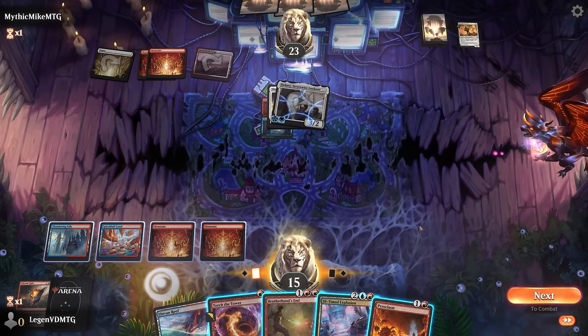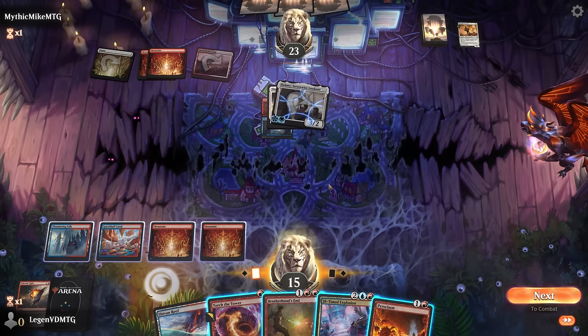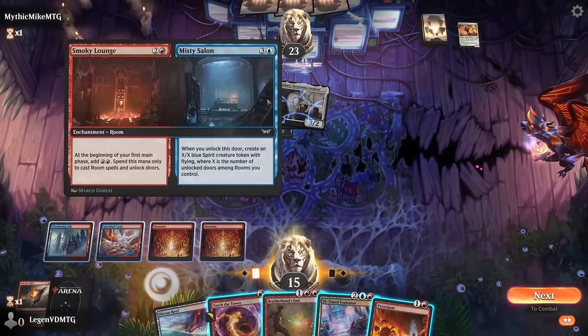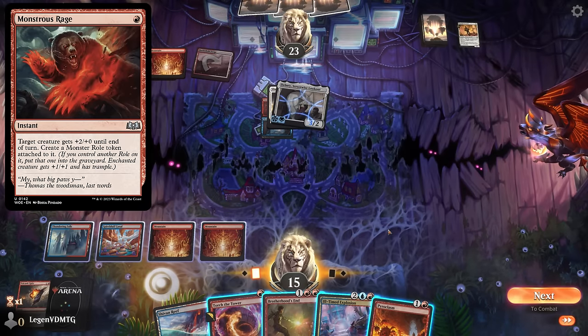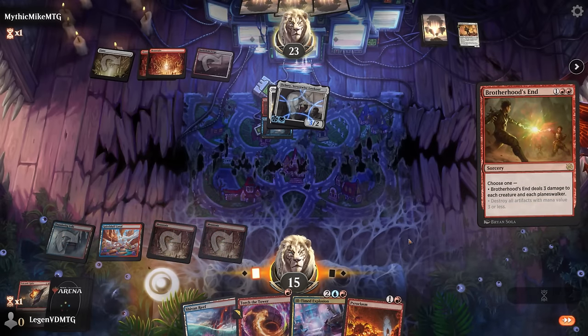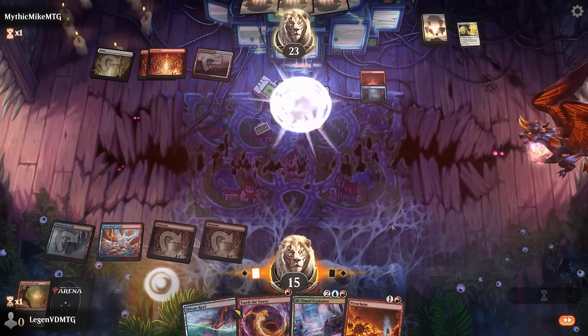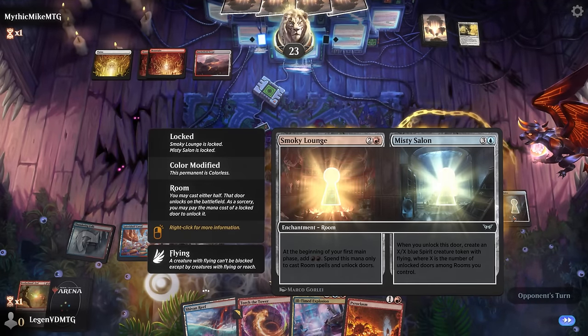It's ward two so I won't be able to Pyroclasm and Torture Tower in case our opponent can pump up Delney somehow. There's potentially an argument for going with Brotherhood's End instead. Could they have Monstrous Rage? It's not impossible, so I'm going to play it on the safer side. Get our room back, although both doors are now locked — getting it exiled is not ideal.